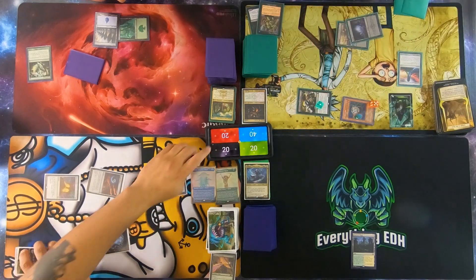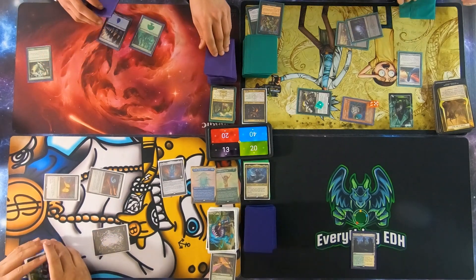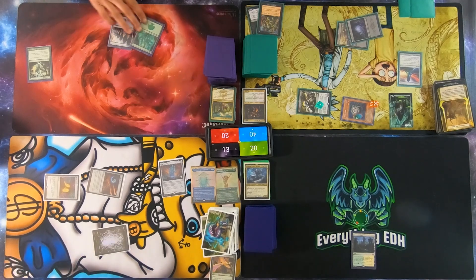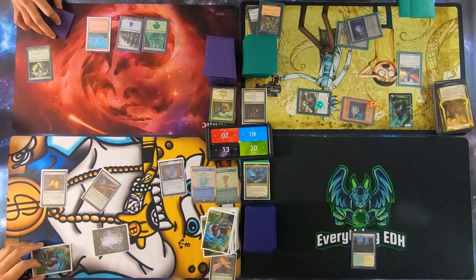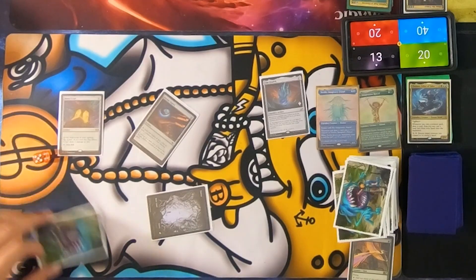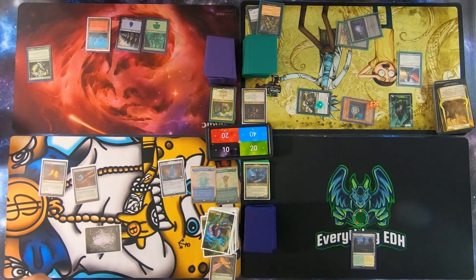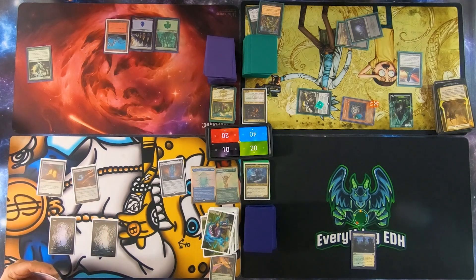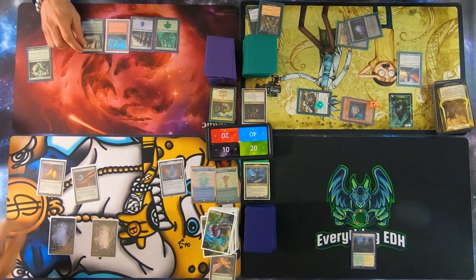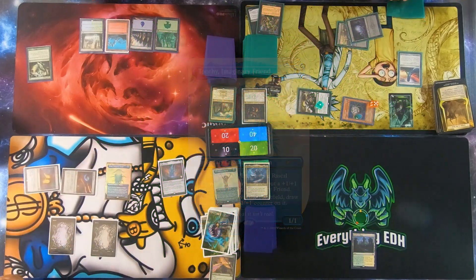Almost had it. I would have targeted me too if I was you. You did have a real strong first turn. Draw, guys. I'll play my land for turn. I have to flip or roll for the Mana Crypt — evens I'm safe, odds I take three. I'm about to die. I'm dead next turn. I'll play my second land for turn. I'll pass.